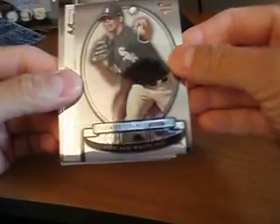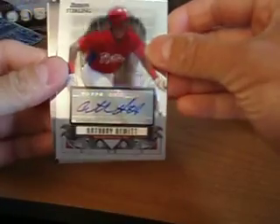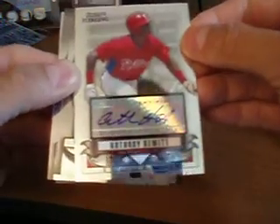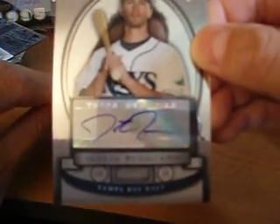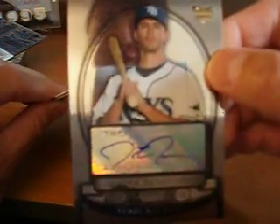Clayton Richard base rookie. And our auto hit is Anthony Hewitt for the Phillies. Right there. I think there's another auto here too — it's Justin Ruggiano rookie. Darn, it wasn't Evan Longoria — saw the Rays logo and I was like, eh. That's alright.